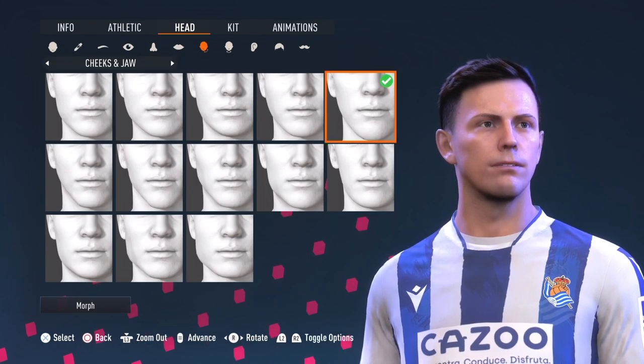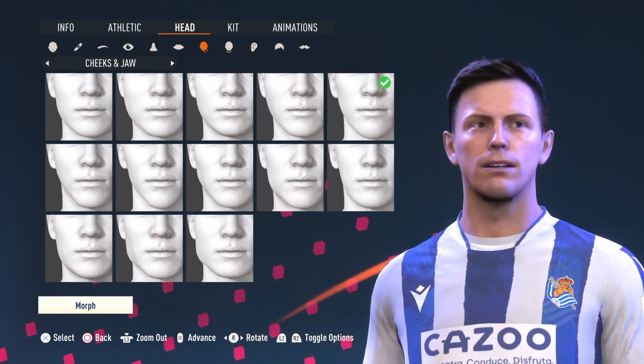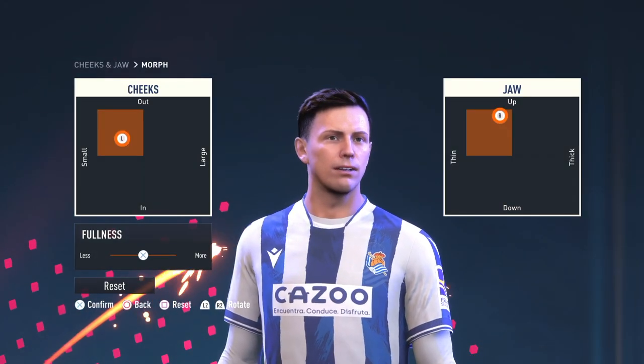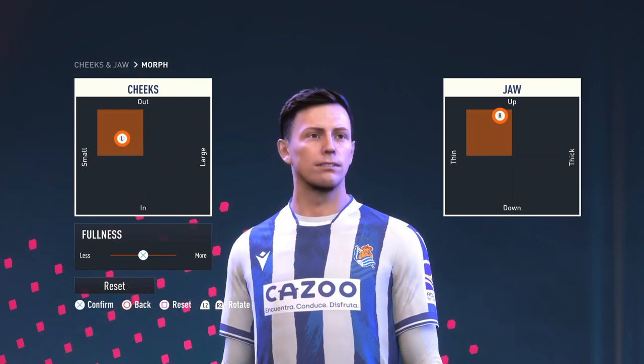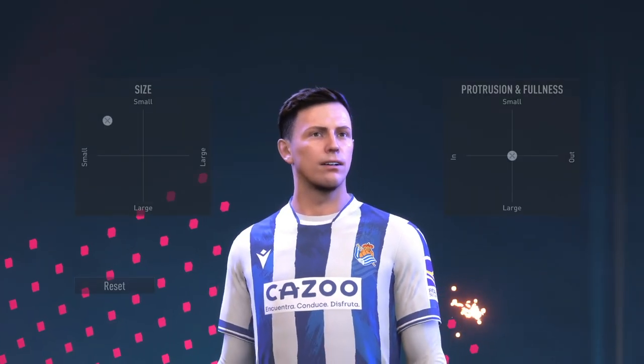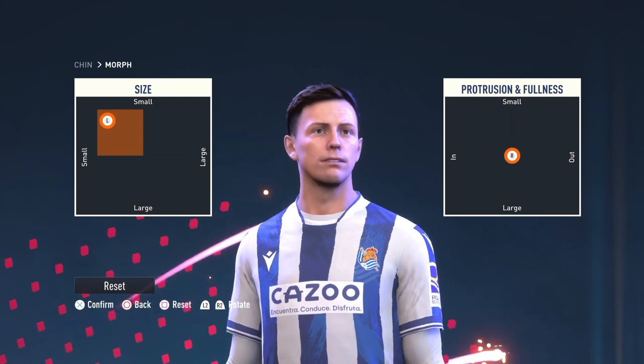Cheeks and jaw: first row, last one. Set the morph there — and right there. I did not adjust the fullness at all, so it's just the default down the middle. For the chin: third one, first row. Set the morph — those are the details.